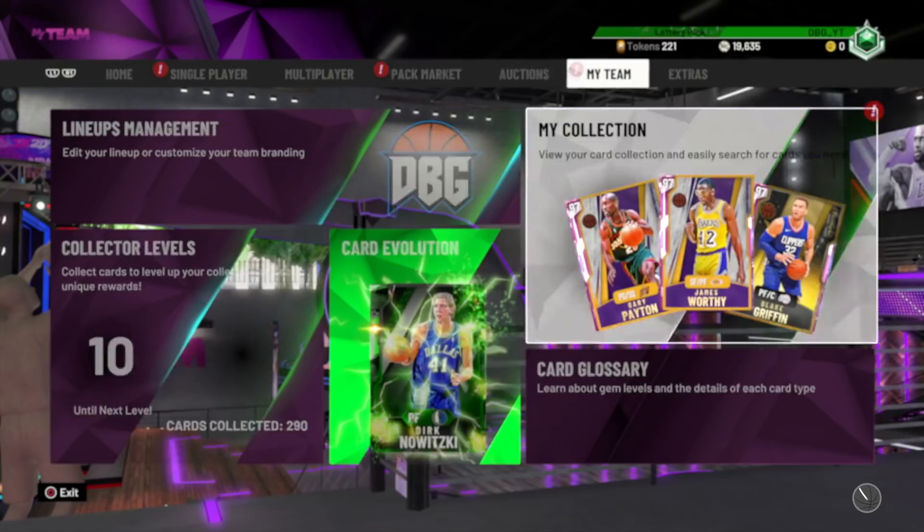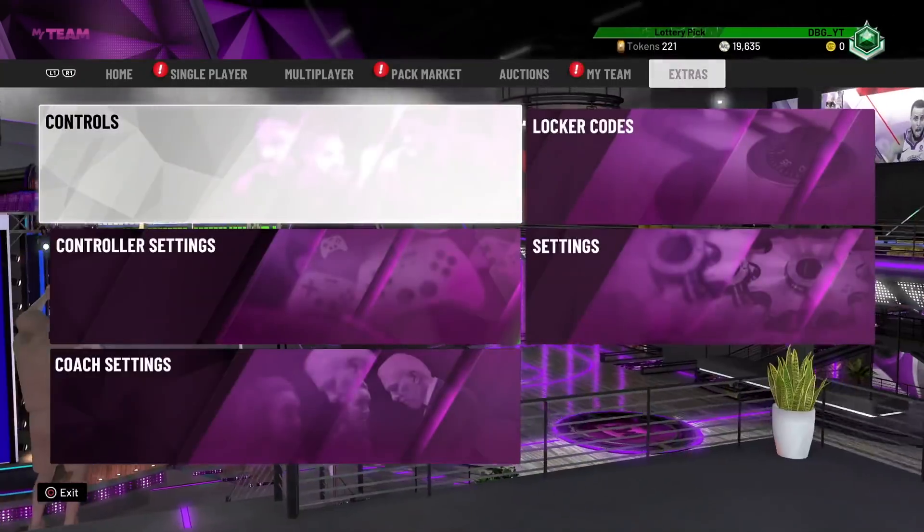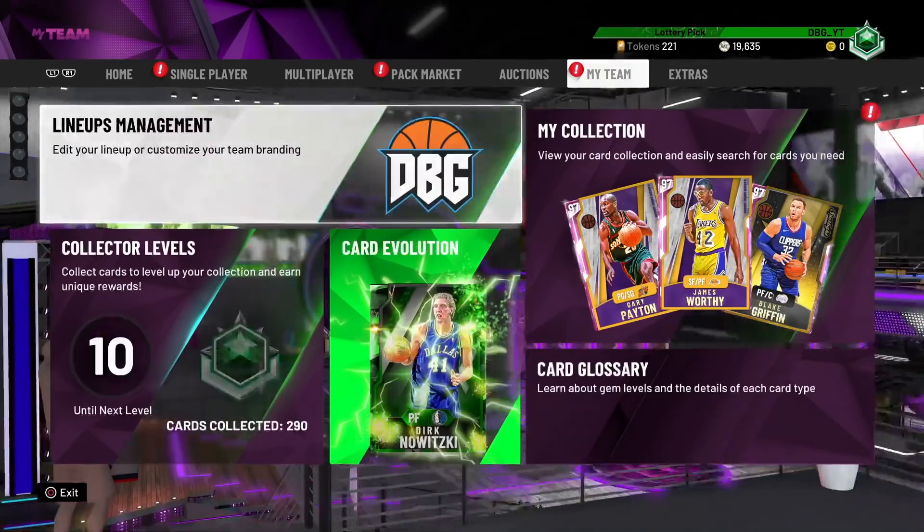After even buying the max Cousins, we didn't even need to sell any of our expensive players — it was just the market crashing so much. So we are going to obviously go to the locker codes, but first I want to see who I want to get first.